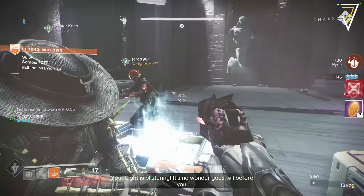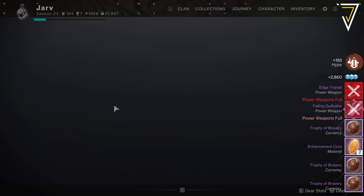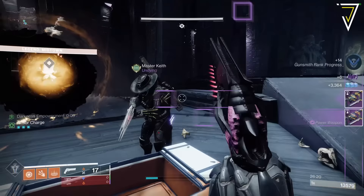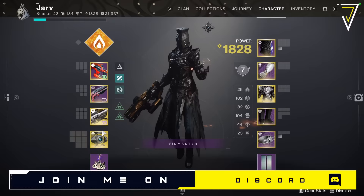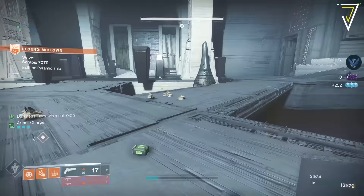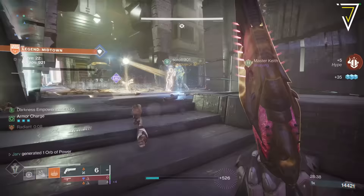Upon taking out all the targets and the boss, a new portal spawns that takes you back to the Onslaught activity. There is no timer here, so it's a great opportunity to pick up your loot, check it out, dismantle what you don't need, and even explore the arena for any extra ammo hiding away. Take this extra time to maximize your reserves, and once the entire fire team is ready jump through the portal together - if any member jumps ahead this will automatically start the timer, which can hamper your team if everyone isn't ready.